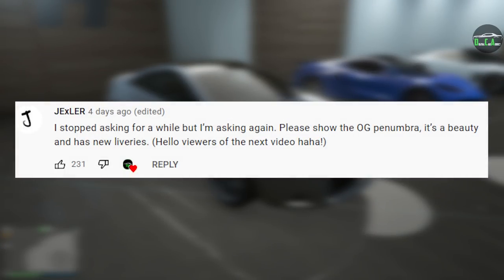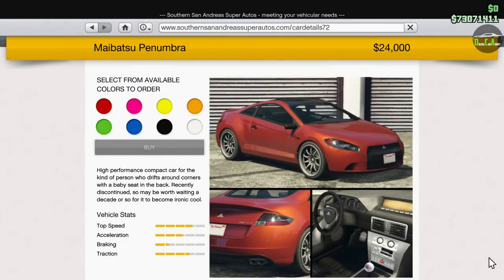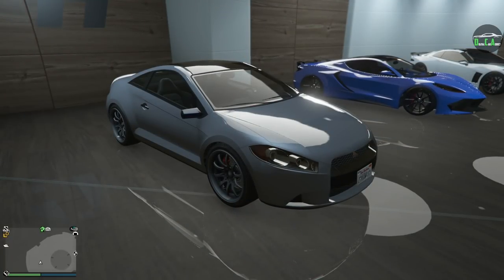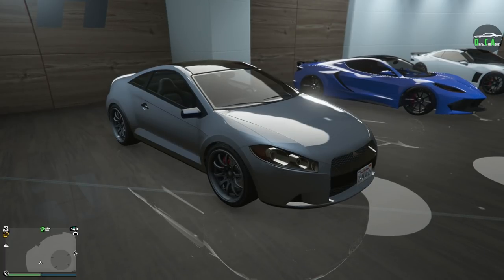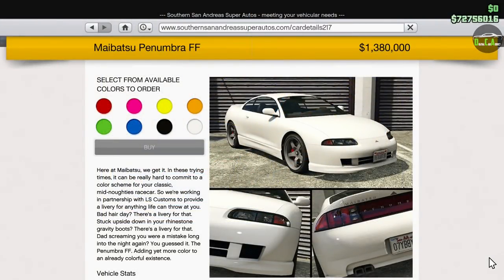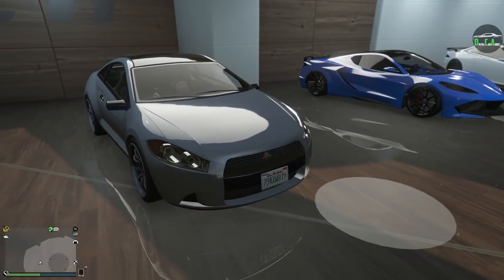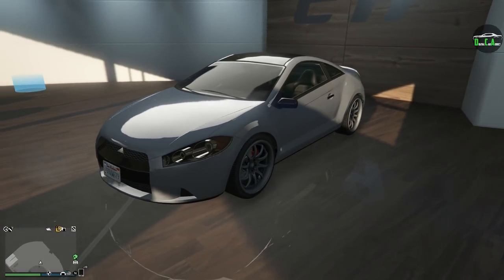In today's video we're going to be customizing the Mebatsu Penumbra. This is an OG vehicle that's been in the game since day one — a car you can get off the street for free, or buy from the Southern San Andreas website for $24,000. For those who don't like the regular Penumbra, they did add the second-generation-inspired Eclipse Penumbra FF with the Summer 2020 DLC, but that one is priced like a supercar at almost $1.4 million. Rockstar also went back and added liveries for this car with the After Hours update in 2018.